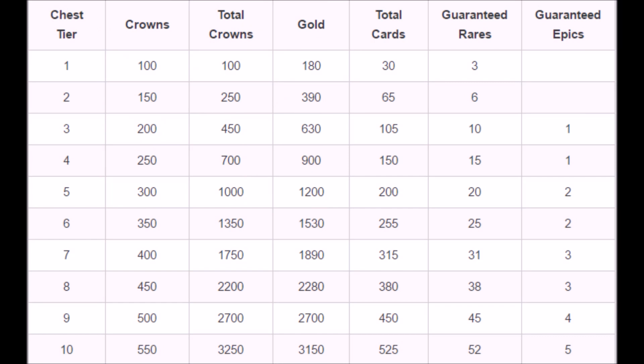As you can see, there is an updated chart on the screen. In tier 10, the total crowns are 3250, the gold will be 3150, and the cards will be 525. Everyone in the clan who has donated at least one crown will get 525 cards, but the cards will be arena dependent.